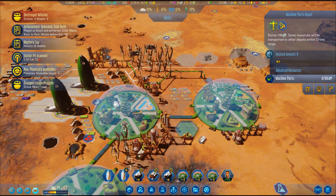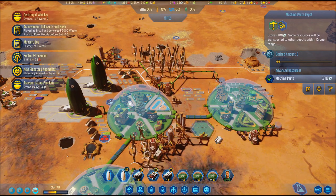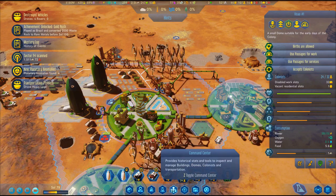There are three main things that kill colonists: a reduction in food, water, or air. Other things can as well, but these are the main culprits.